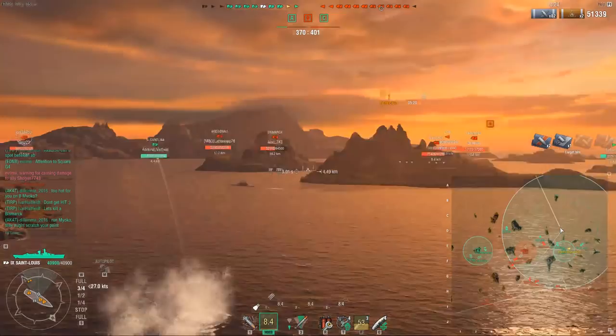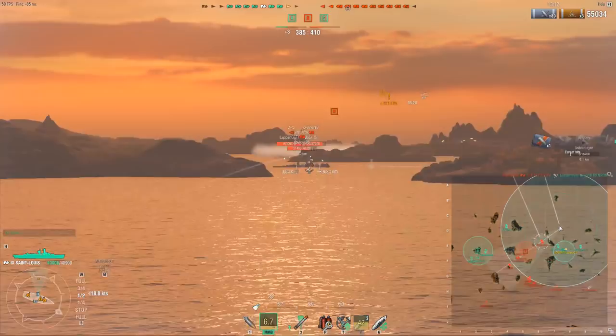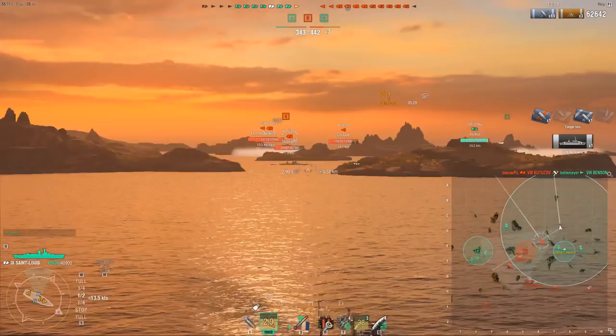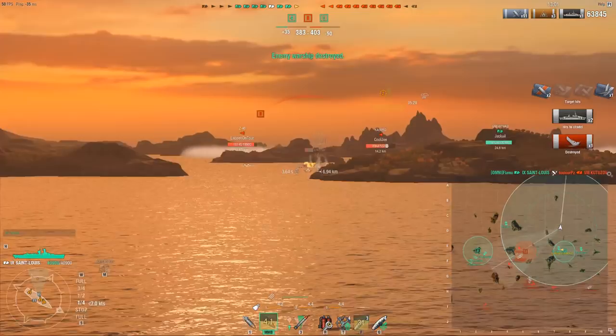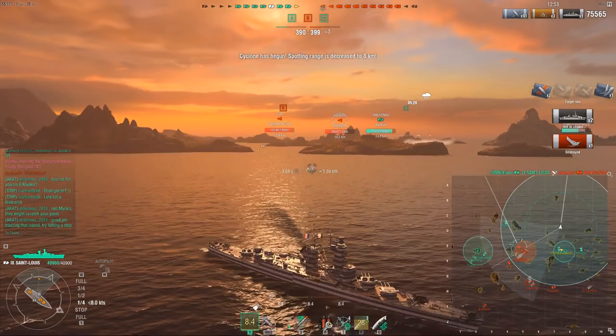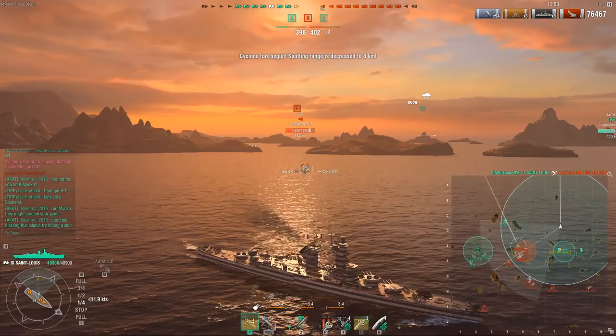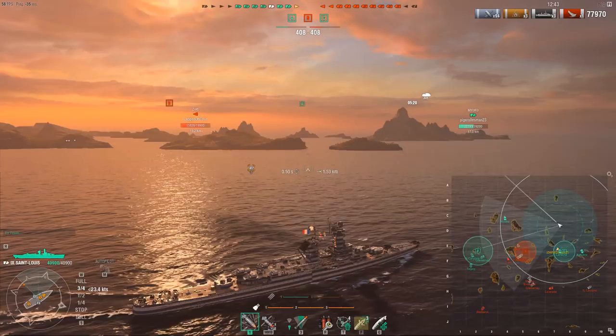In terms of damage farming, this ship seems quite consistent — the range and everything allows it to very consistently deal damage pretty much in any situation. Wow, only one citadel on a Kutuzov broadsiding? I must have mis-aimed. Second attempt — yeah, that's more like it. Close range, as I mentioned earlier, the ship has no real issues. The squishiness is of course an issue, but other than that the AP is very strong, especially against other cruisers, and the torpedo angles and gun placement allow it to really fight close-range fights.